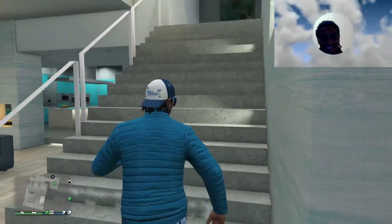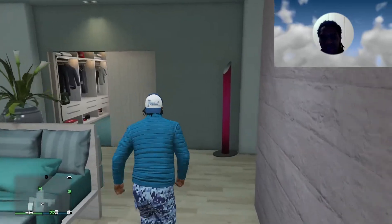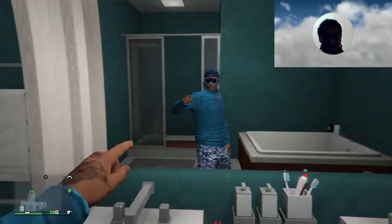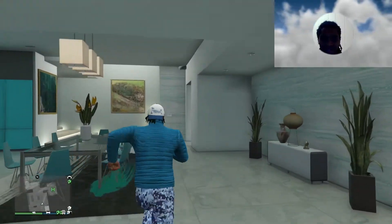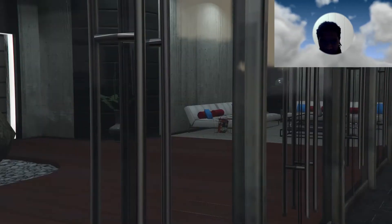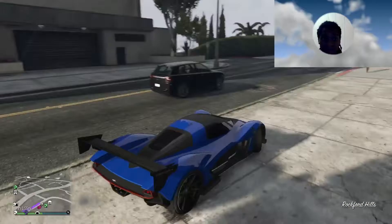Yeah, I like this apartment, it's more peaceful. I remember being in here a lot — I used to be in here with my girlfriend, just chilling and talking. This is the closet. And yeah, this is my bathroom — hey, you the man! I think I bought this one second. I used this apartment for a long time. A lot of people still use this location to spawn in.